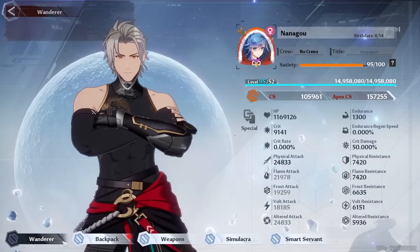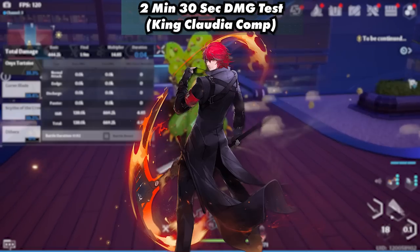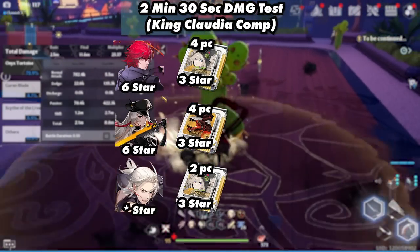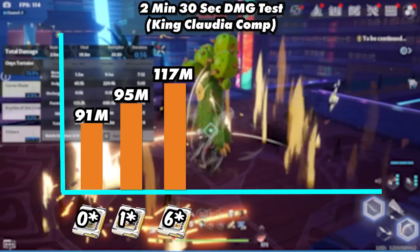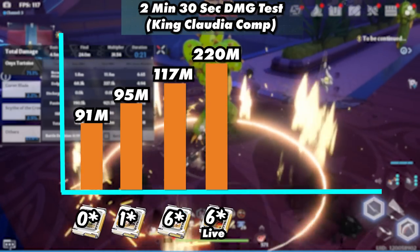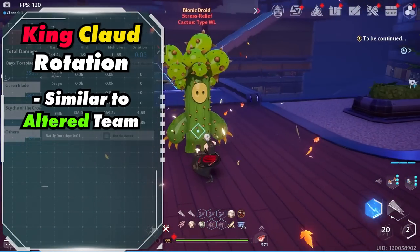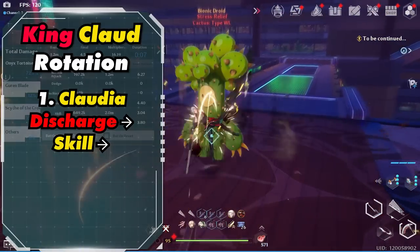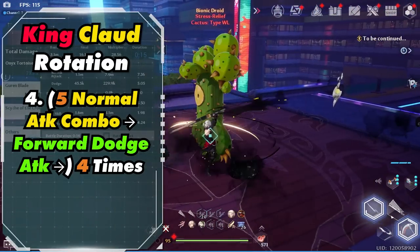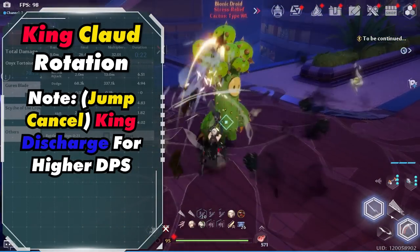Which brings us to the last free-to-play team. These are the average stats: a little over 9k crit and close to 25,000 physical attack. This team consisted of King, Claudia, and Zeke, with King using a 3-star 4-piece Shiro, Claudia using a 3-star 4-piece Habuela, and Zeke using a 3-star 2-piece Shiro and 3-star 2-piece Samir. They used the Zeke trait. This is what this team could do in 2 minutes and 30 seconds, and using live stat values it's lower than the other teams due to the lack of big buffs or big off-field damage. The rotation is similar to the Alter team. Ideally you want to have 2 discharge bars for faster buffs. Activate Claudia's discharge into her skill, then do King's discharge and skill if available. Activate Zeke's skill, then do a 5 normal attack combo into a forward dodge 4 times, and rinse and repeat. You could consider cancelling King's discharge for higher DPS and only activating it when a shield is up.